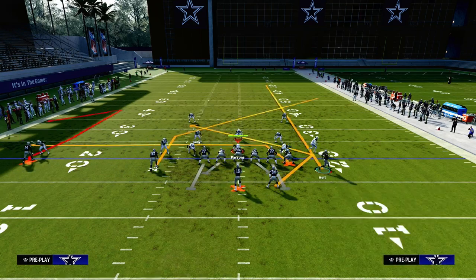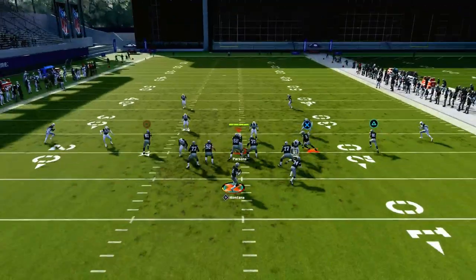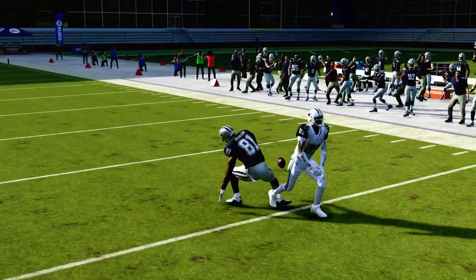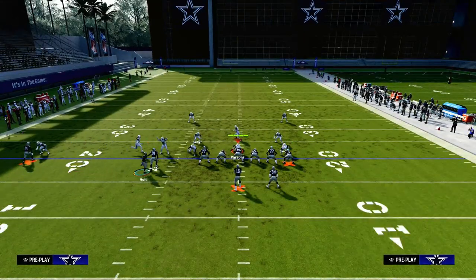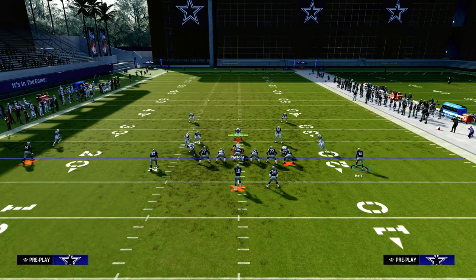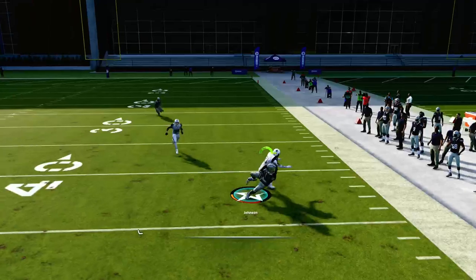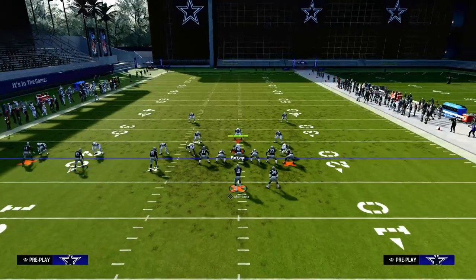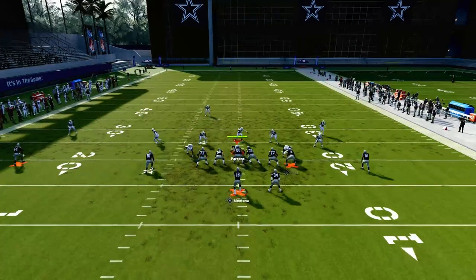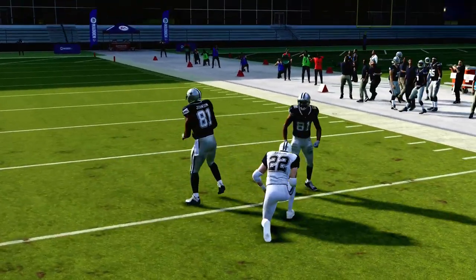Let's talk about why this play is so good against zone coverage, starting with cover 4. A baseline press cover 4 drop in this year's game is probably the best way to play zone. What you'll see is that the streak will clear out both of those zones, and then you can throw underneath them. It's really important when running this concept to make sure your trips are to the wide side of the field — if not, the motioned receiver won't get into the right position. This beats cover 4 really well, and it will beat cover 3 probably even better. When he cuts, I typically pass lead it down.